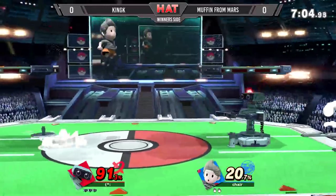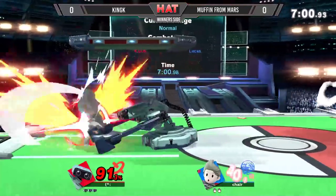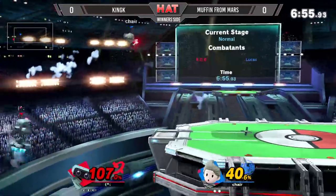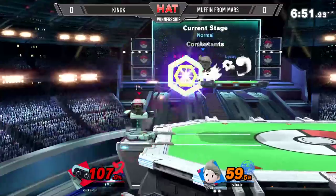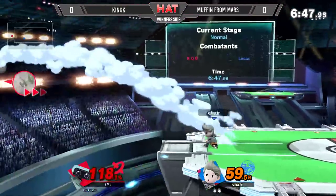Wow, the side B! That 20% actually opens up a lot of stuff. You can tell Muffin from Mars is trying to be aware of that laser he potentially has ready, but he's been not going for it. And then when he has the pressure available he starts going for the laser, knowing that King K won't go for PSI Magnet that time around.